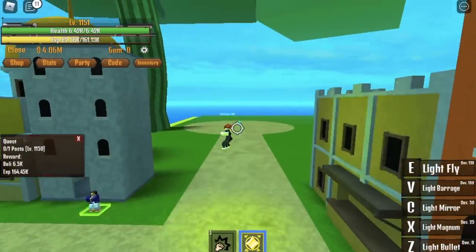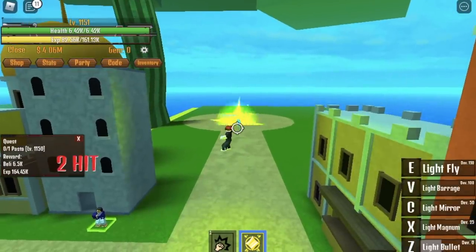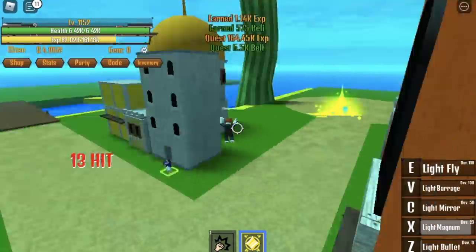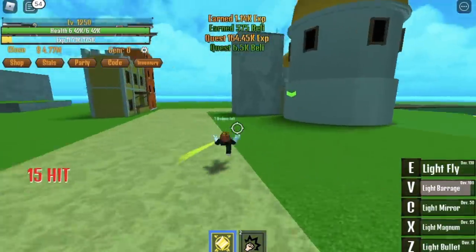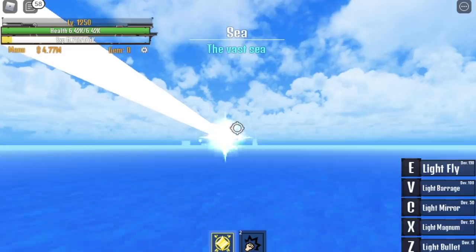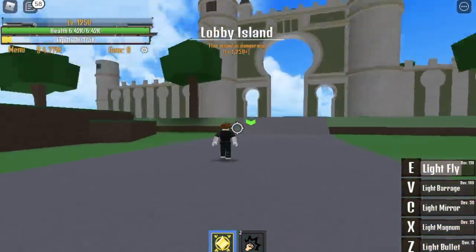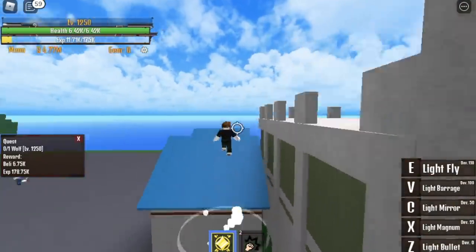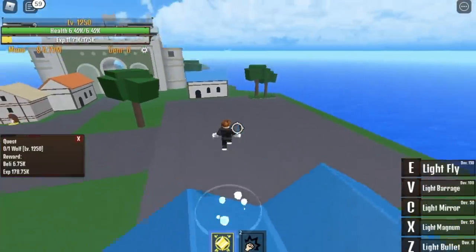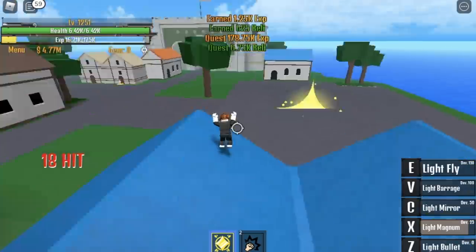At level 1150, you can now start the Pacifista quest. Use your first skill and your X skill — Light Bullet and Light Magnum. Do this until you reach 1250. Next up is the Lobby Island — the last island. At 1250, you can start defeating the Wolf. X skill is enough. Do this until you reach level 1325.